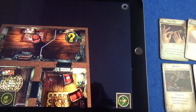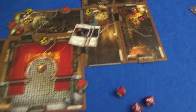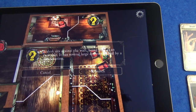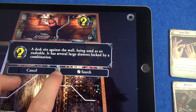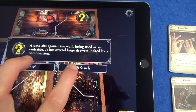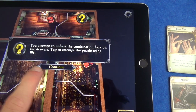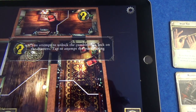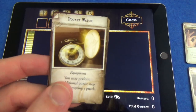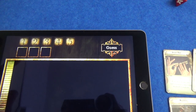Back to the investigator phase. Wendy is going to take a crack at this search token. A desk sits against the wall used as an end table with several large drawers locked by a combination - so this is going to be a puzzle. You attempt to unlock the combination lock on the drawers using observation. She has four observation, and she has the pocket watch which lets her perform an additional step, so she gets to make five attempts.